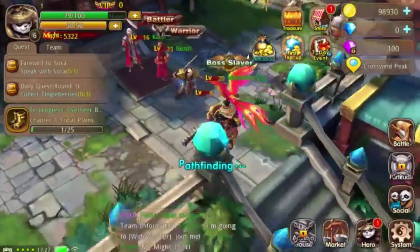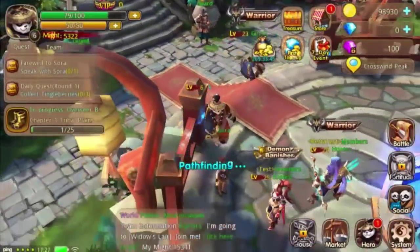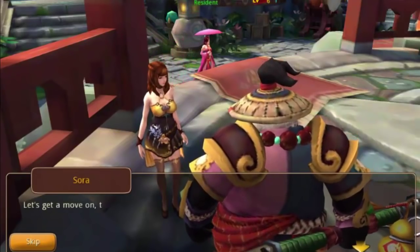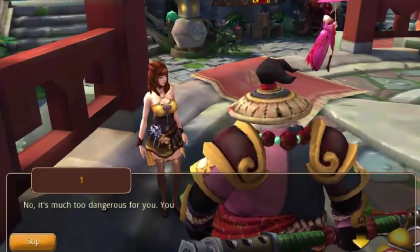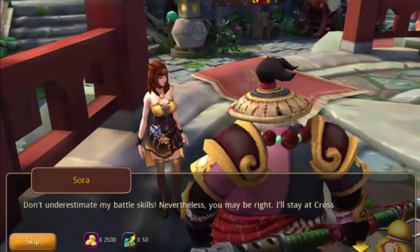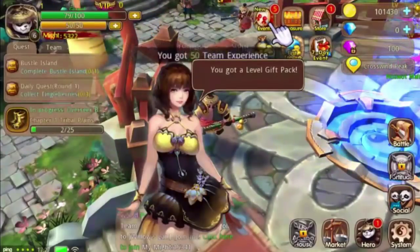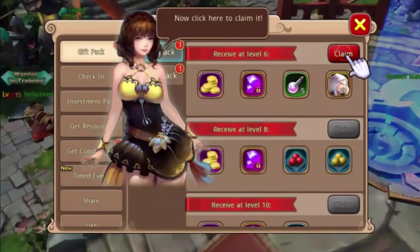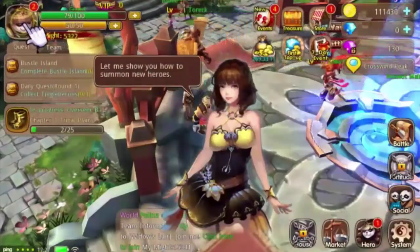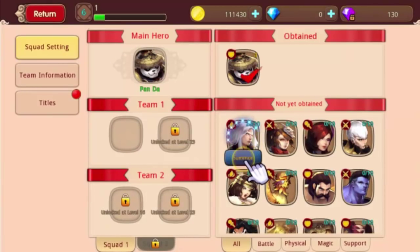Going back to speak to Sora, the bleeding lady standing there with no blood somehow. She thinks she has the lead on the demon army's location. Mayor Lazlo confirms - we thought we killed Maguna but he turned out to be a fake; now we need to find the real Maguna and the demon army's plans. She's told to stay where it's safe. Gift packs - level six gift pack for leveling up. We're about to summon our first hero.